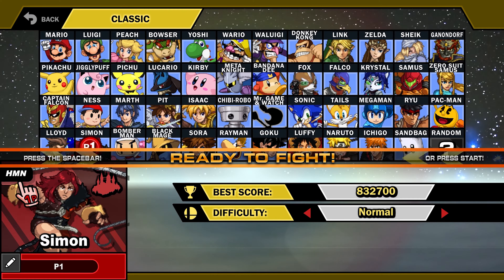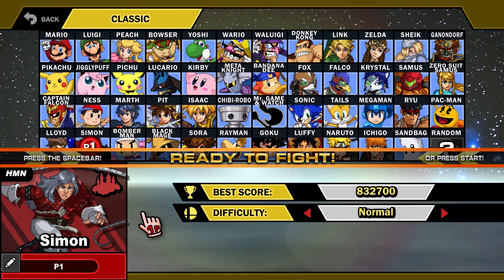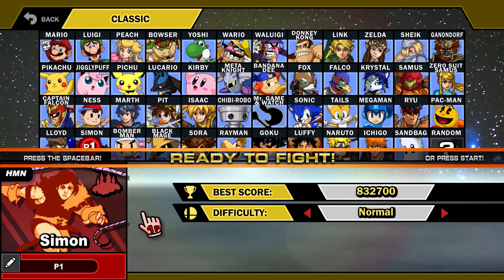Simon looks very different here compared to his actual Smash counterpart. This is classic box art Simon, and I've gotta be honest, I think I prefer this design. Starting off with palette swaps, we have the Smash Bros. Ultimate Simon, a Richter, and then probably some other characters I'm not familiar with — Alucard maybe? These sure are some Castlevania characters. I do like the blue-haired one though. Dracula? Maybe that one's Alucard. And then of course, classic Simon. Let's go!